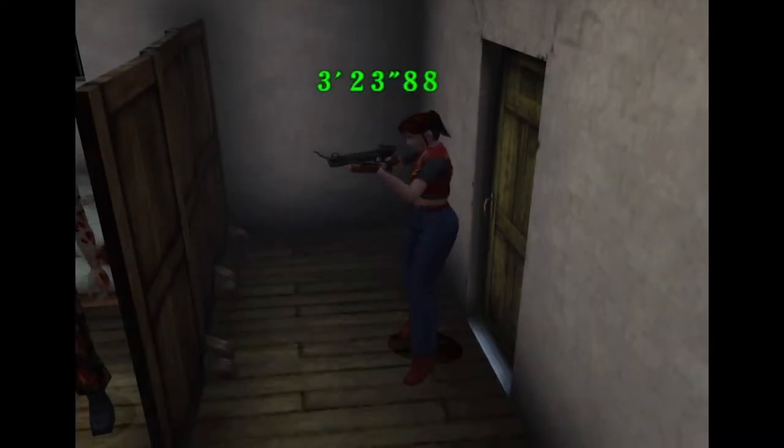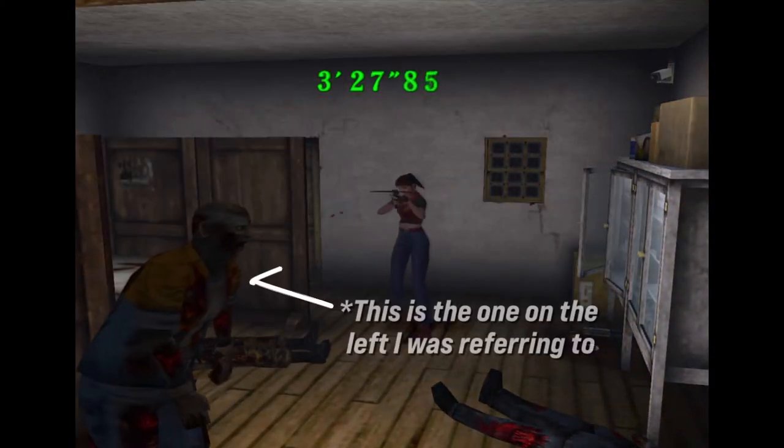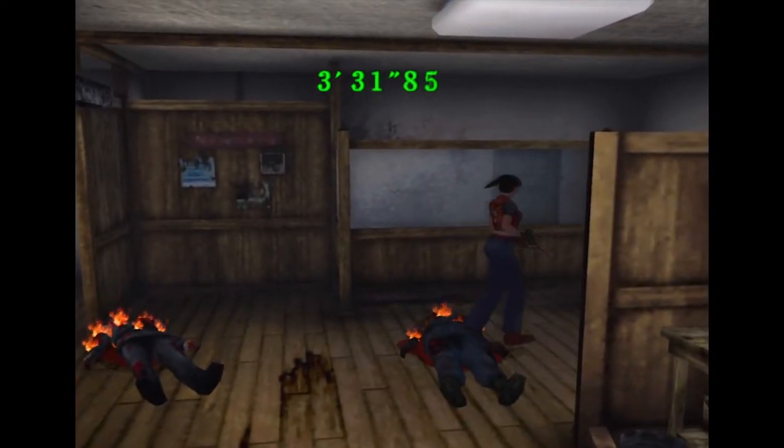For the next room, lock on to the first enemy you see — shoot that one, then there's one on the left, one on the right, and the final one is right next to the door.